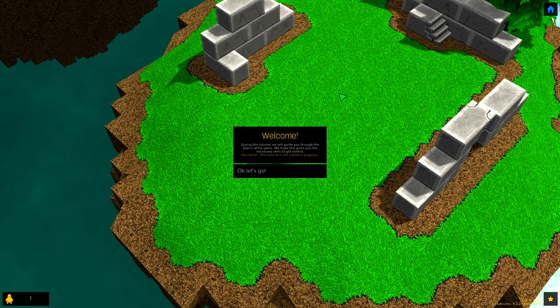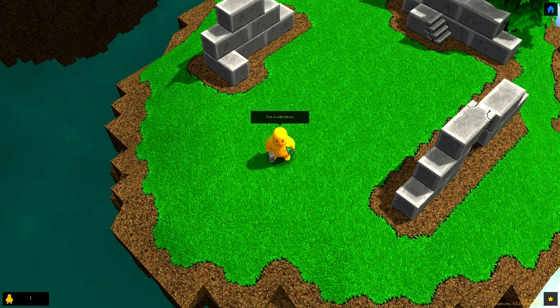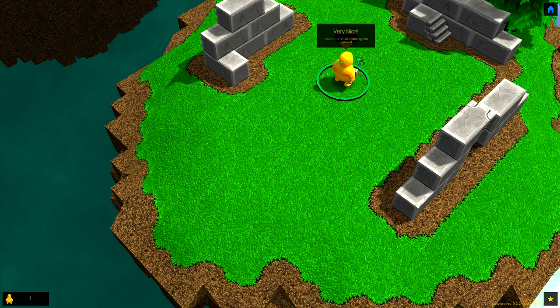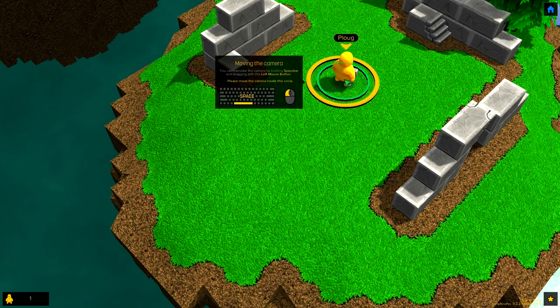During this tutorial, we'll guide you through the basics of the game. We hope this gives you the necessary skills to get started. The tutorial is still a work in progress. This is a Bricktron — select him by left-clicking on him. Ploughg. You can tell your Bricktron to move by right-clicking somewhere on the ground. Good Ploughg. Is he like German or something? Hello, my name's Ploughg. That wasn't really German.